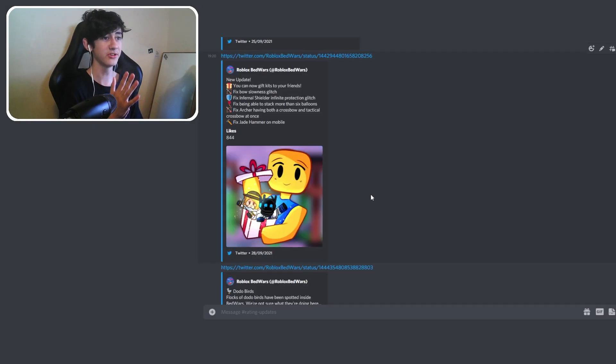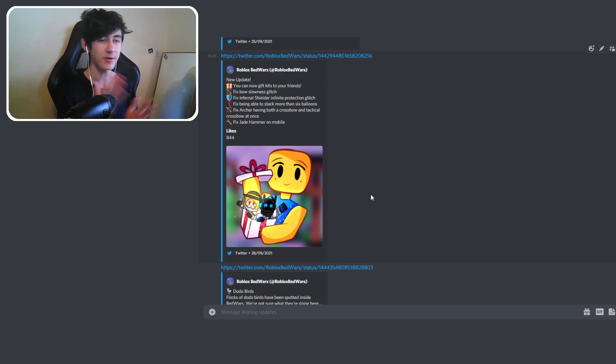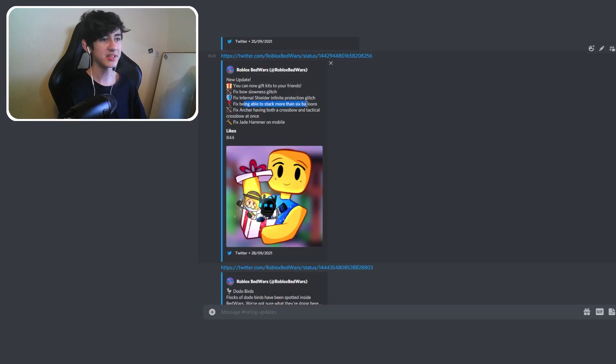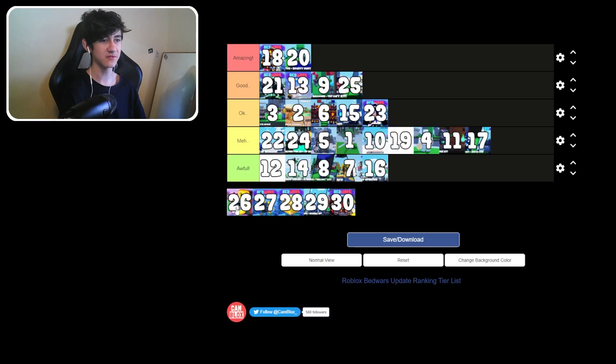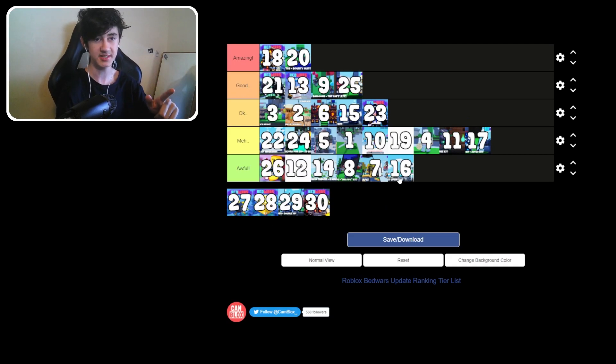Update 25: another new logo change. You can now gift kits to your friends. They fixed the Bow Slowness glitch, fixed the Infernal Shielder Infinite Protection glitch, fixed being able to stack more than six balloons, and fixed Archer having both a crossbow and tactical crossbow at once — so it can only have one. This one has a lot of just fixing. Nothing special. Not as bad as number 16.